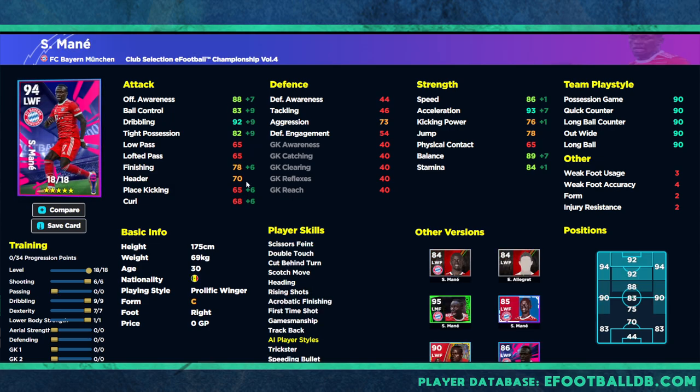We also have Mane, who's a very similar type of player — pace, acceleration, balance, and his offensive awareness is way higher. He can kind of play as a center forward too, though I wouldn't put him there. You could play him more about speed and power, getting into those areas. The two interchange quite well, both playing on either flank. Mane is more suited as an outright winger, similar to what we saw with Ansu Fati in previous packs.